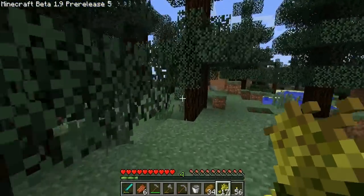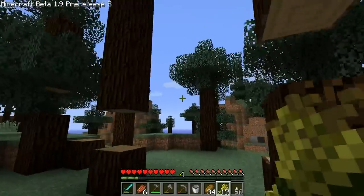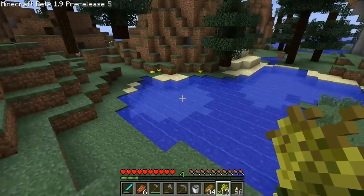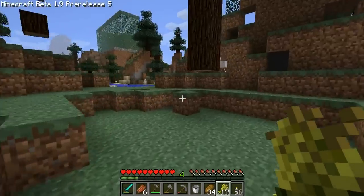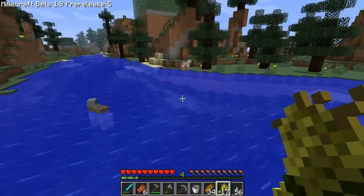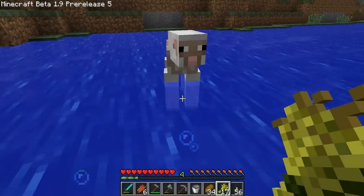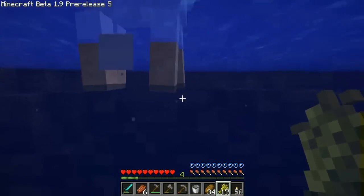I am kind of close to spawn, and Endermen have been here. Maybe people's initial intention when we got this pre-release was to go get some animals, so they easily could have cleared out the area. Oh, there's a chicken! Oh, there's a sheep — there's a sheared sheep, but I don't think that matters. You guys can come home with me. Hi, little sheepy.